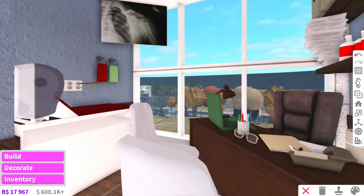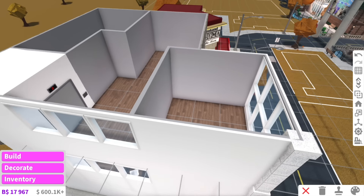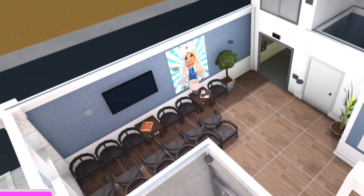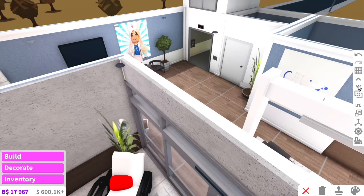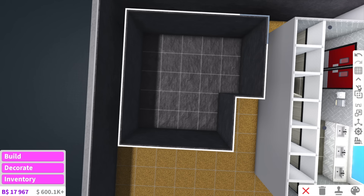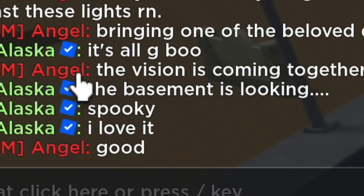Now that the doctor's office is done we can start working on the final floor. But first, let's check on Angel. This is looking cute — reception's looking amazing. Apparently they're doing something with the basement. I don't know what Angel's up to but I said the basement is looking spooky and she goes 'good.'